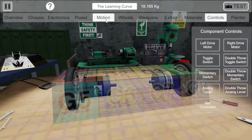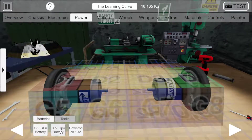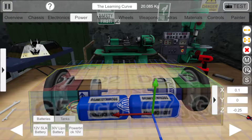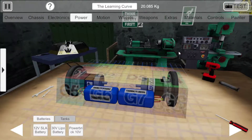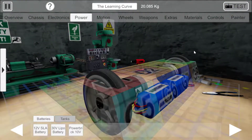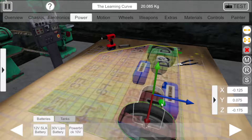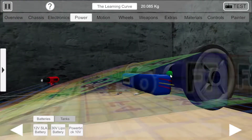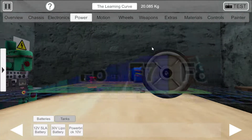In later builds of the game it will actually be important to have things like power and speed controllers, so we should probably stick some of that in. Just going to stuff two batteries in there. They're not quite fitting without clipping through things, so move them forward and lift them up slightly so they're a little further away from the floor.